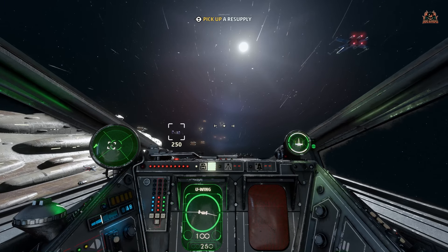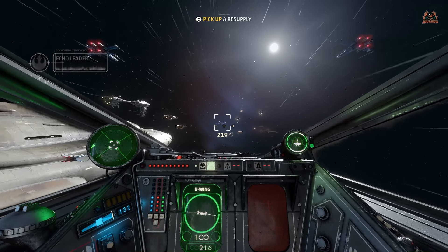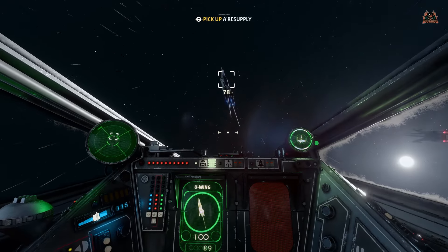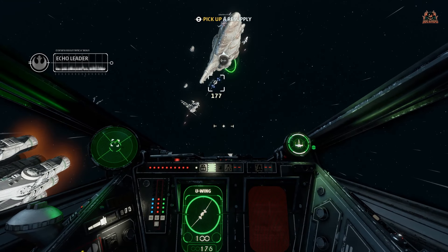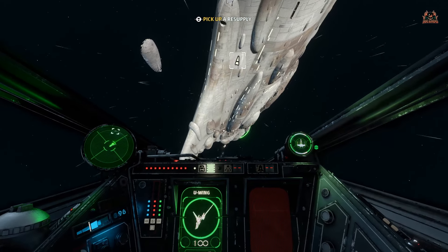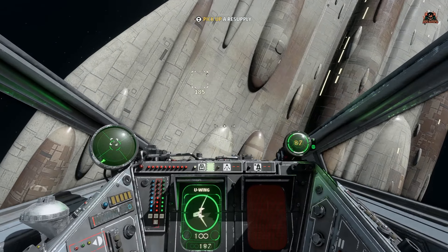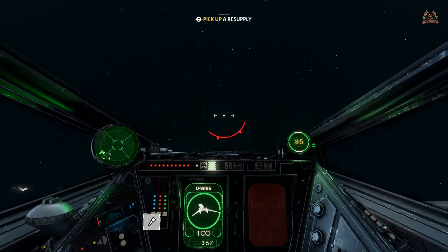For whatever reason you can't quite catch that thing, and picking up the resupply is trickier than it looks. You can get really close to it but it's doing a good job of staying away. It's outlined in green — that's what you've got to pick up to get your missiles. Getting the feel of the cockpit is fantastic, and in VR all I can say is it's going to be brilliant — even if some people might puke in their helmets.